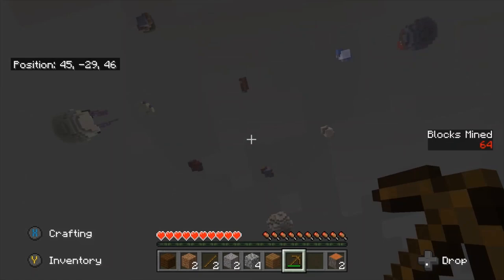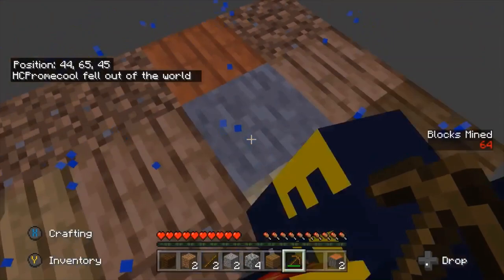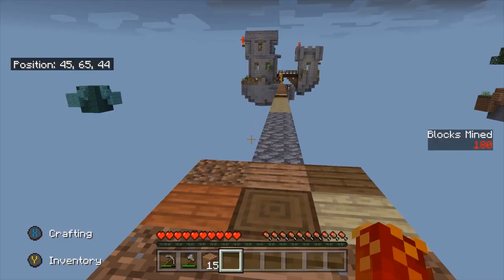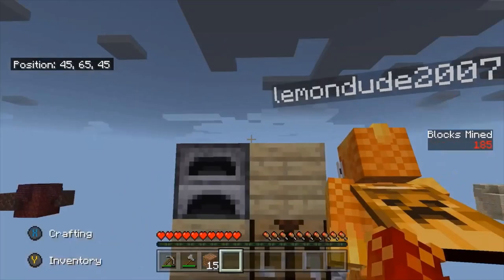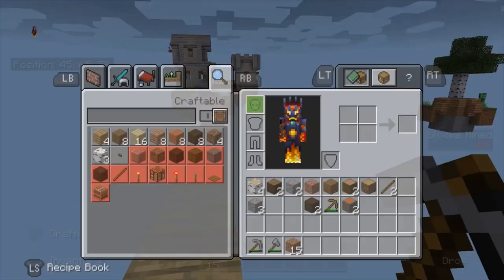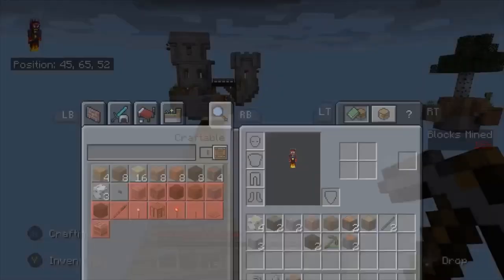Oh no, what just happened? Okay now let me mine. Guys, we now have a diamond pickaxe and a furnace to craft iron, because you can get iron now. This is the best island if you need materials.